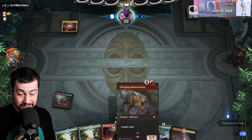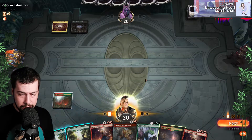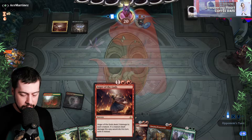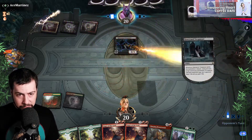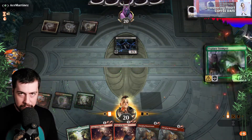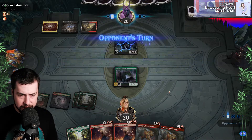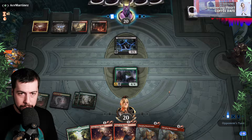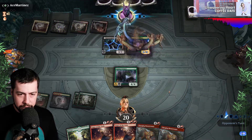Topiary Stomper likely grabbing that Mountain. This is really good — Topiary Stomper turn three, get us to five on turn four for Charging Monstrosaur. This is a... Wow. Look at that pain and suffering — they are gonna be the ones shedding the tears. Like a Trespasser, hopefully it stays a Trespasser and we don't have to worry about it being a 4/4 out of range from being killed by Anger.